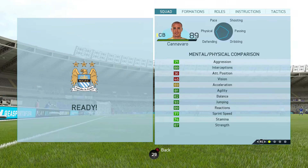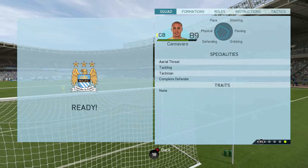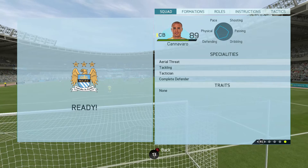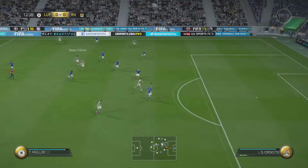Cannavaro's in-game stats: 88 interceptions, 93 jumping, 89 reactions, 87 strength, 90 heading accuracy, 93 marking, three-star weak foot, two-star skill moves, low/high work rate, along with aerial threat, tackling, tactician, and complete defender specialities — and no traits. Just like Barresi, this guy is a beast on the back line and so reliable. I had so much fun playing with these two.